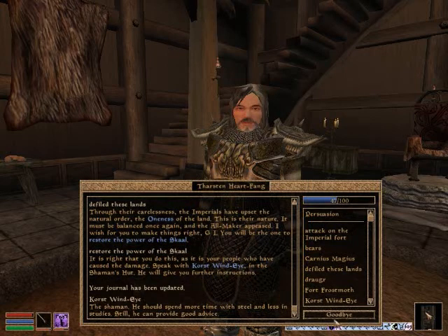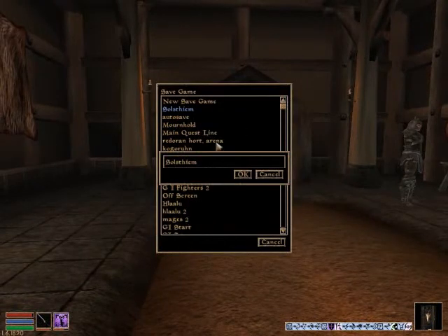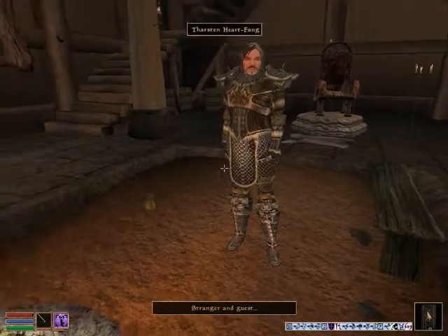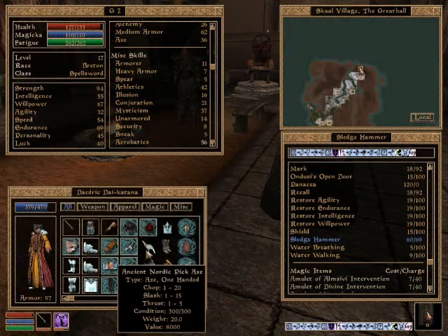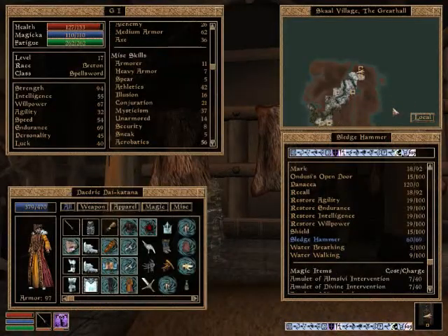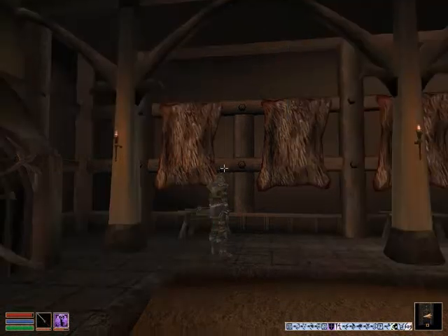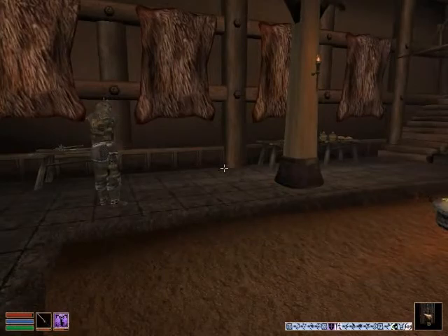Shaman - he has spent more time with steel and less in studies, but he can still provide good advice. Let's save. I think that's actually it for today. We will pick up and do some more - that covers quite a bit. We will continue with the trials next time; that will cover most of this island. Be prepared - they are not very difficult but they are very, very tedious. There is one in particular that is pretty difficult. I will see you guys later.